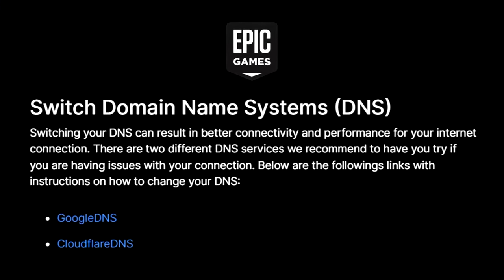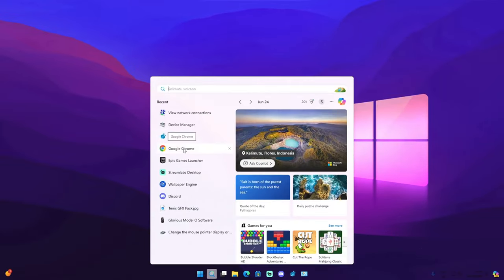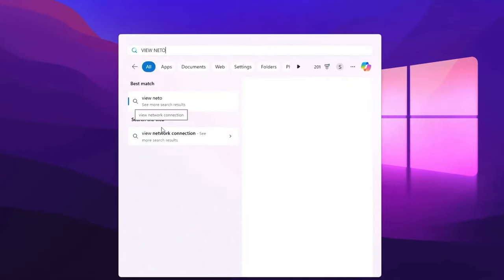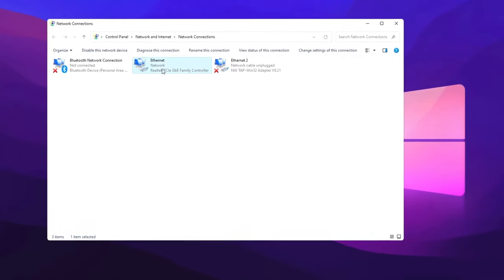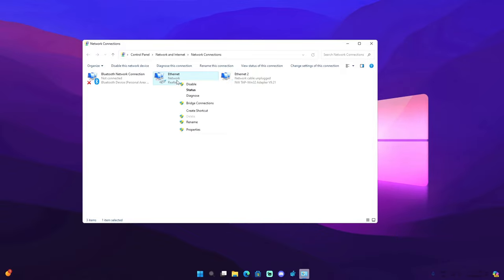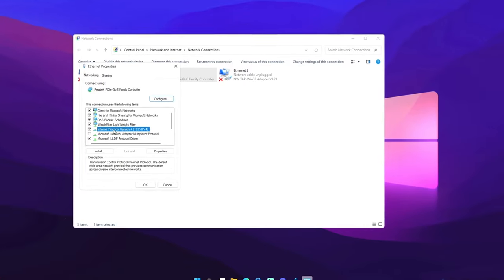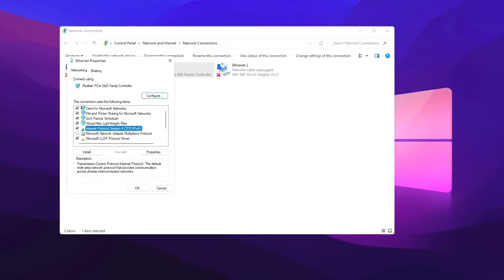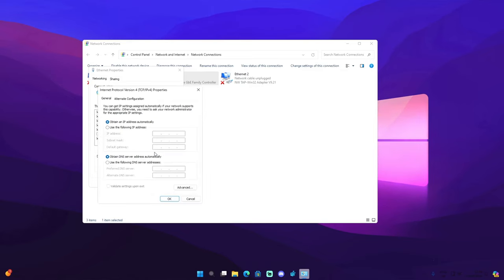The next thing you need to do is change your DNS server — this has actually been approved by Epic Games themselves. Go to the search icon and type in 'View Network Connections'. Locate your Ethernet connection, right-click on it, go to Properties, and locate 'Internet Protocol Version 4' (IPv4). Make sure it's ticked, then click Properties — this is where you actually change your DNS server.